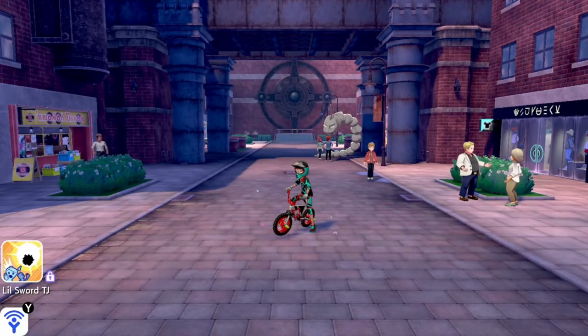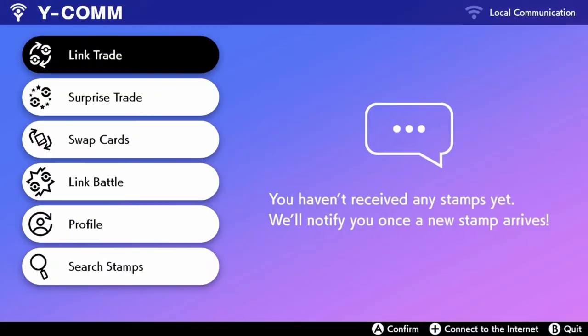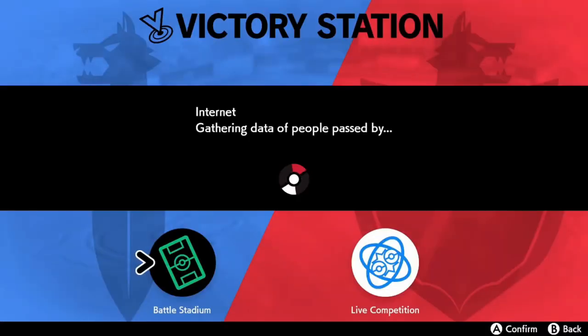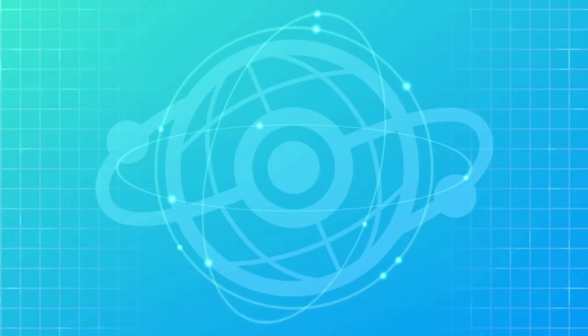From wherever you are, you need to press Y to go to the Y-COMM and connect to the internet. From there, you need to open your menu and go to the Versus button, then click on Battle Stadium.